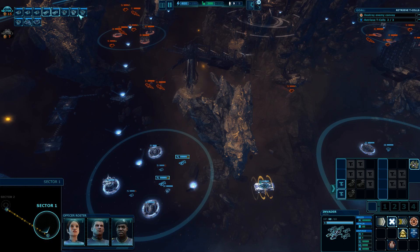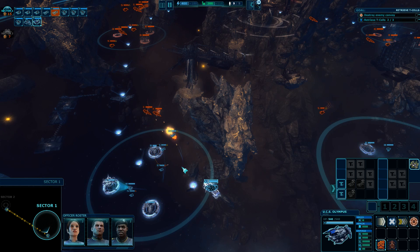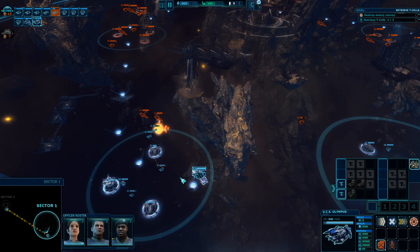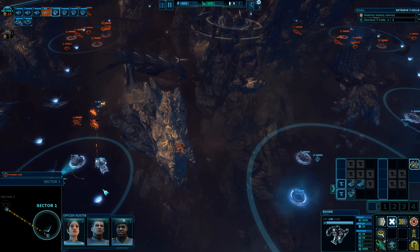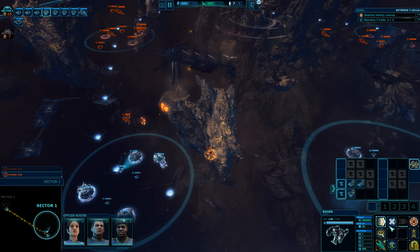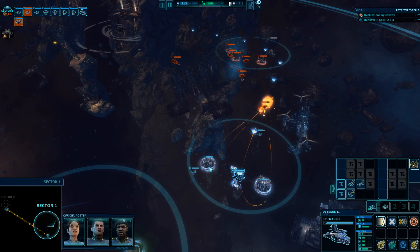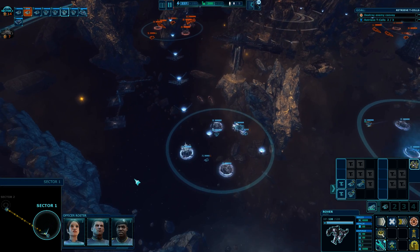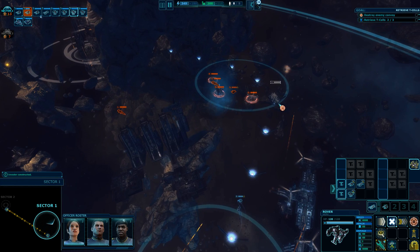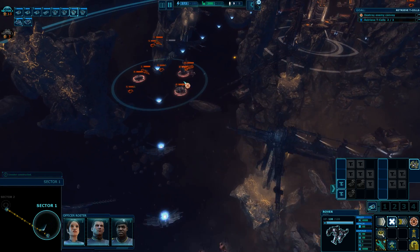I'm a little low on repair ships - got four. Let's use this ability here. Now I've got no repair ships over here and three over here - that's silly. Let's move one over here. Invader lost - let's make some new ships. Everything is cool and quiet over here. Invader constructed. Convoy incoming.